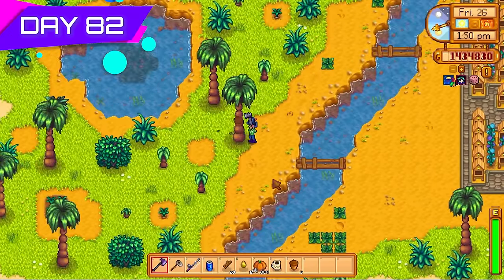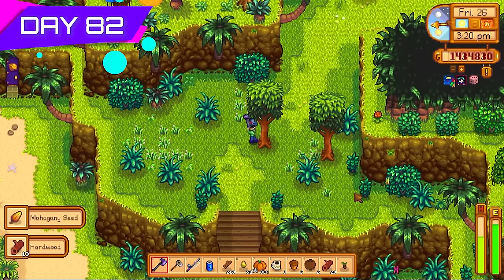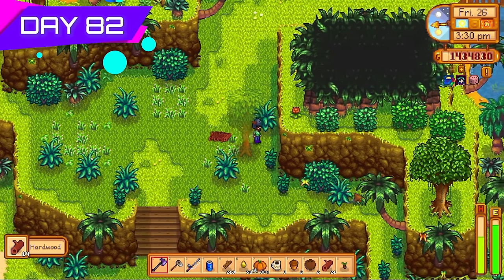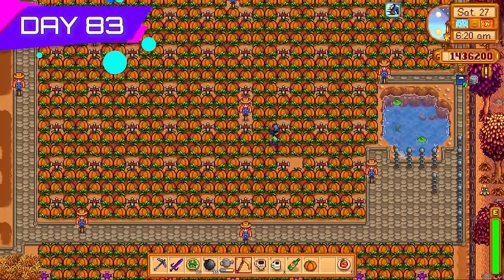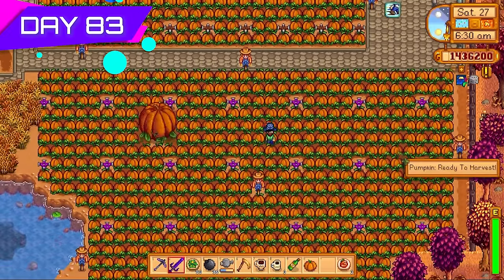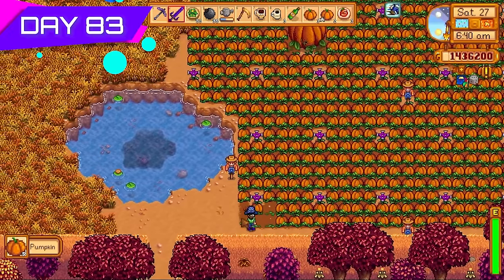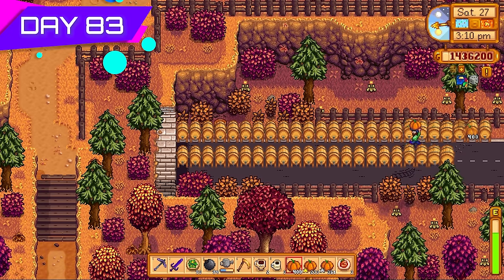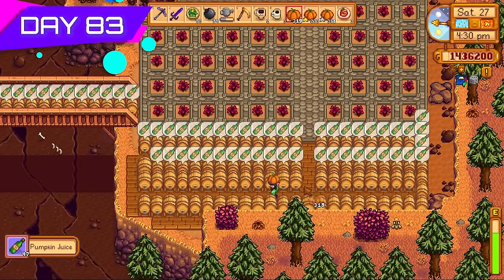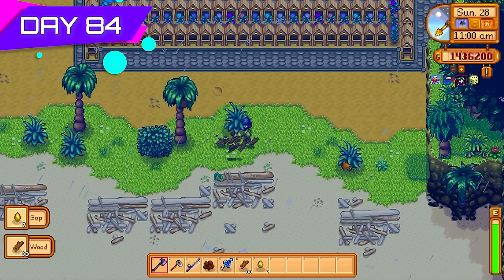Going to respec back to Artisan soon to sell all this stuff, but keeping Agriculturist for now since I don't need to sell right away. Also bearing in mind that the next season is winter — can't grow any crops then, so no rush to respec. On Ginger Island cutting the rest of the trees. Day eighty-three, loads of pumpkins — even a few giant pumpkins. Harvested them all; breaking open a giant pumpkin with an axe is so satisfying. Put more kegs over near the tunnel and eventually inside the tunnel as well.